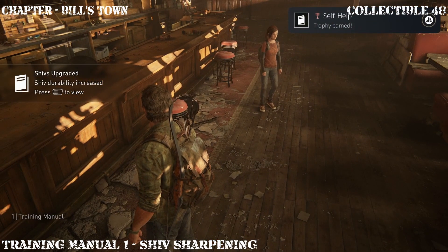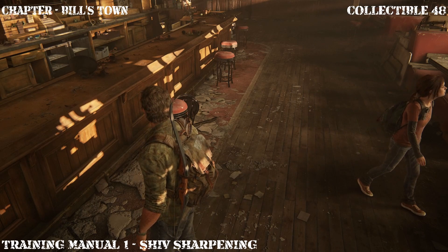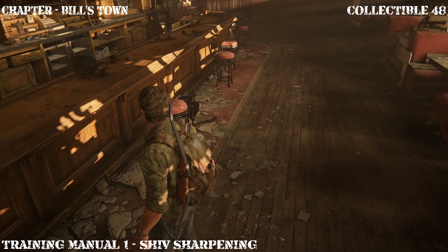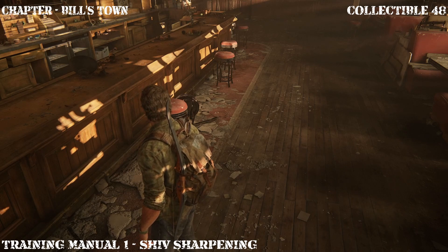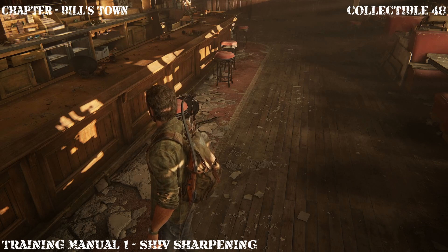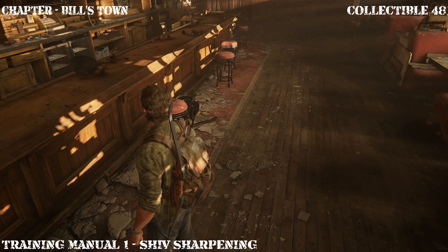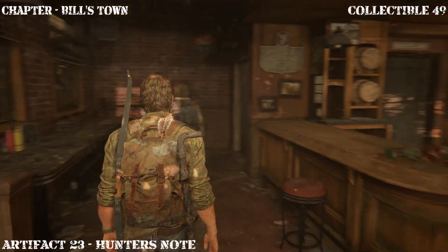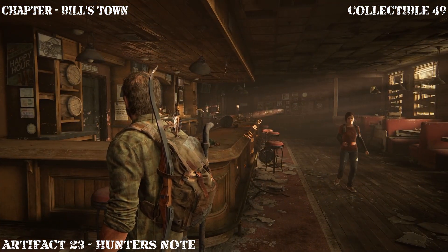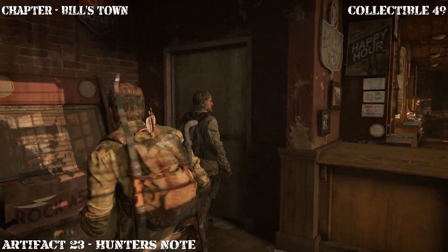As you can see, we did achieve the Self Help trophy. A lot of these collectibles will unlock certain trophies, so for those of you wanting to collect trophies make sure that you follow this guide as I'm going to assist you in unlocking most of these trophies as well. Once you've collected everything in this area, go ahead and wait for Bill to open the door.